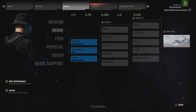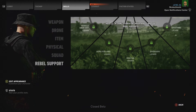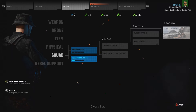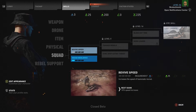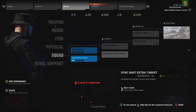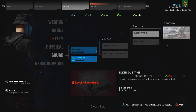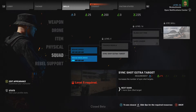So here are the skill trees: weapon, drone, item, physical, squad, and rebel support. The rebel support options you can open with the menus. The rest are all skill trees where you get skill points and build each tree as you require. With the squad it's about speed and resilience. The nice thing is that as you go up through the trees it gives you a little explanation on each different skill, and you have to reach a certain level before you can unlock some of them.